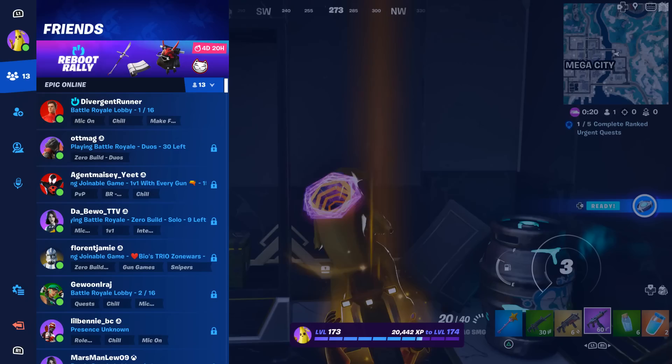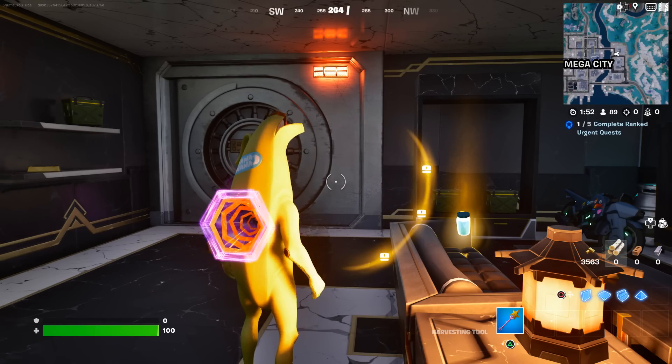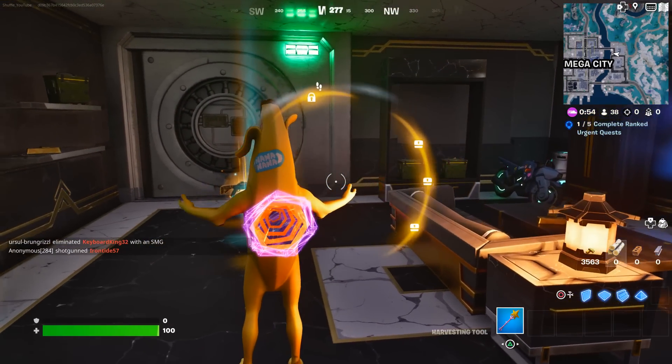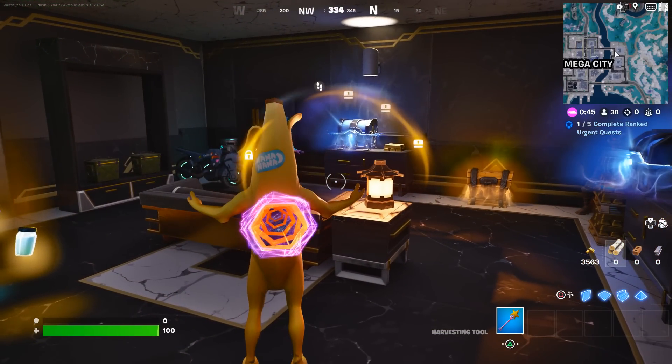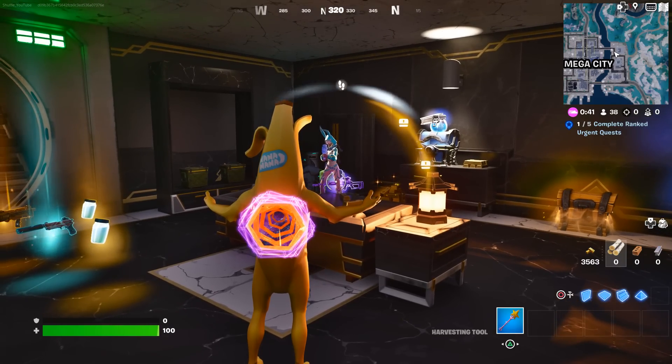You can loot the vault and decide to leave the same way you came in. But I'm not gonna do that because I don't want to get banned. Instead, I waited for the vault to get opened. The first time, this kid was just so confused. He stared at me for like 10 seconds and then decided to shoot me.